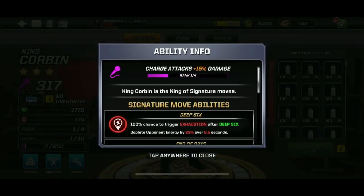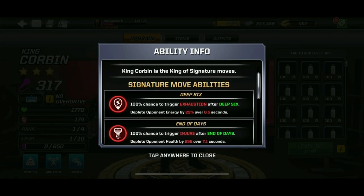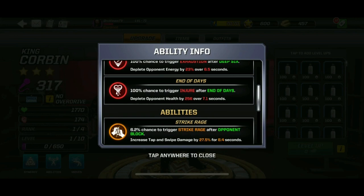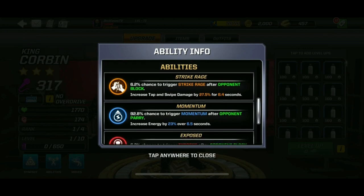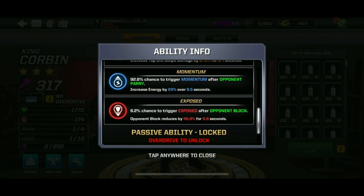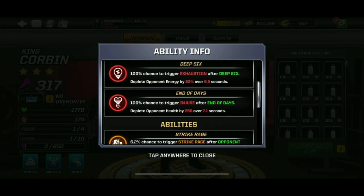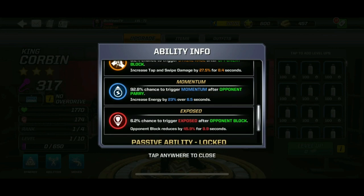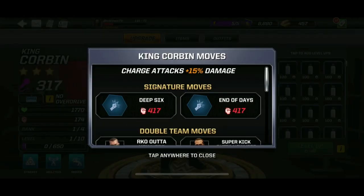King Corbin is the king of signature moves. He has Exhaustion after the Deep Six, Injury after End of Days, Strike Rage after opponent block, and Momentum after opponent parry — which is interesting. He also has Exposed. I really like those abilities in his kit. Also, he has a Stun if you get an Overdrive — Stun Immune, to be precise.